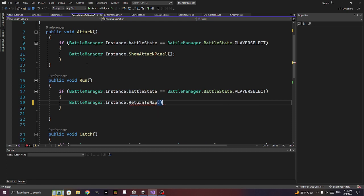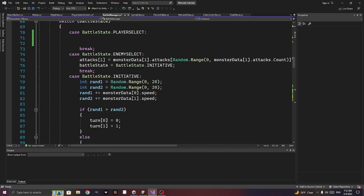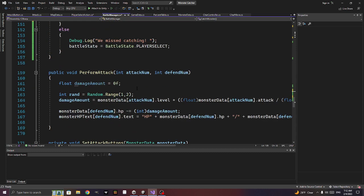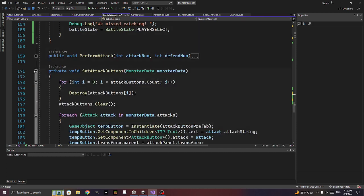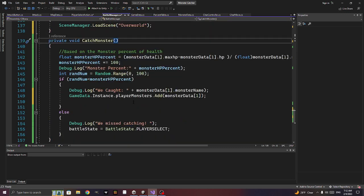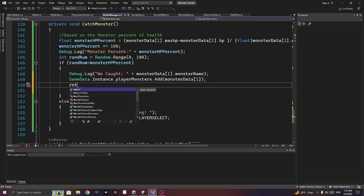We make return_to_map public so it can be called from outside. We still need to add where we can pick our Pokemon, so there's quite a bit more to do. But the catching mechanic is working.